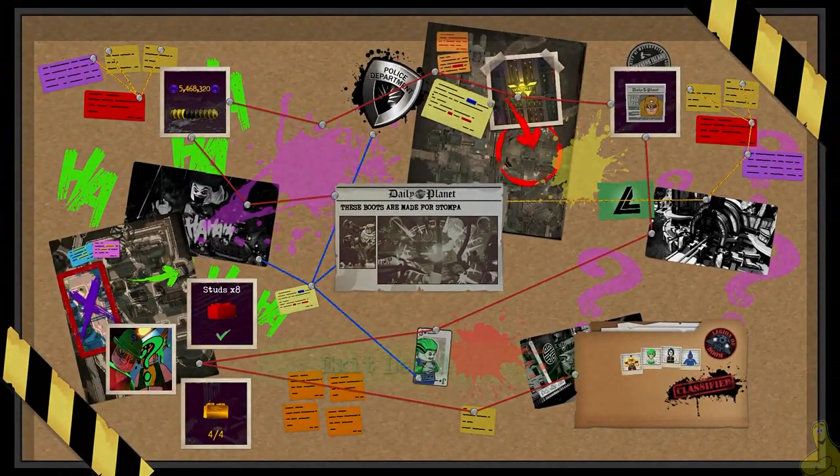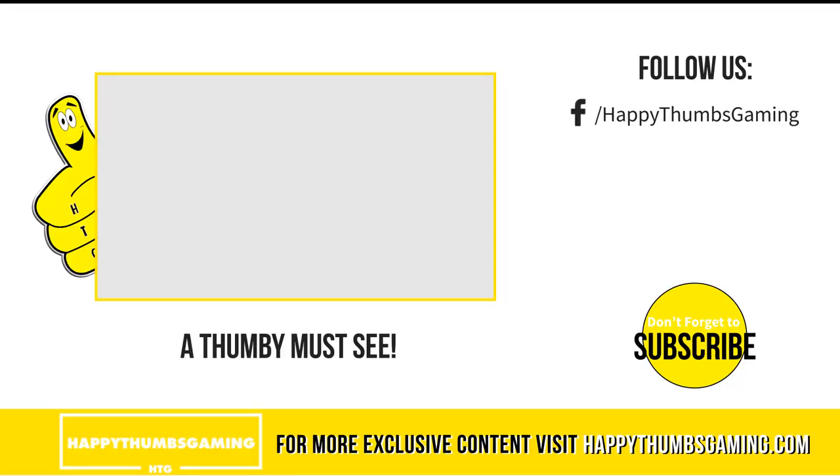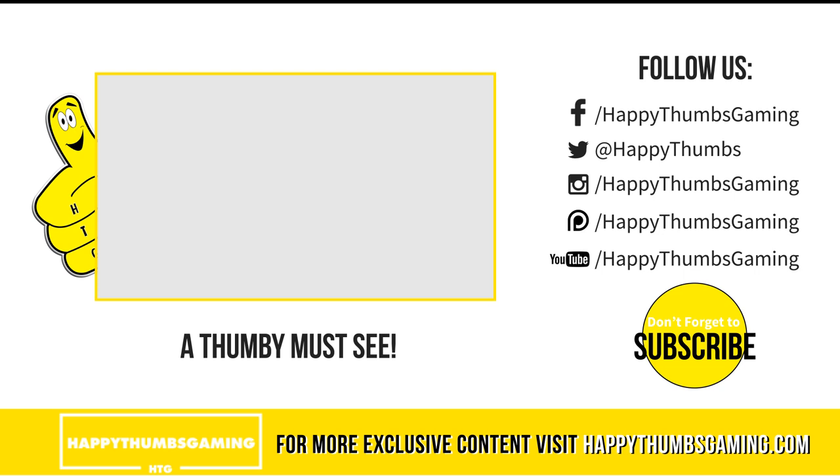You might be scratching your head — why was there a little bit of that Lobo cutscene in there? Well, I was slacking on the editing, guys. That's my bad. But that's officially going to wrap things up for LEGO DC Supervillains, level 18, 'These Boots Are Made for Stompa,' free play.